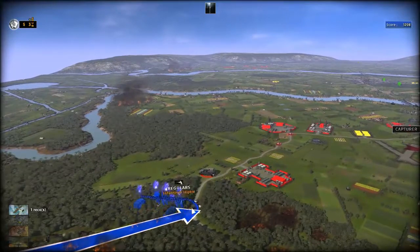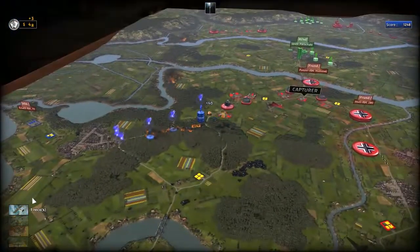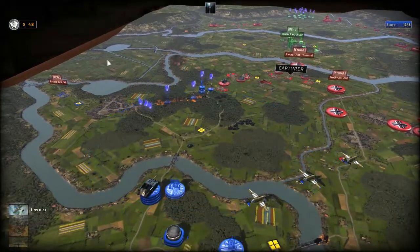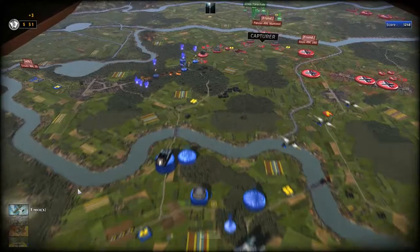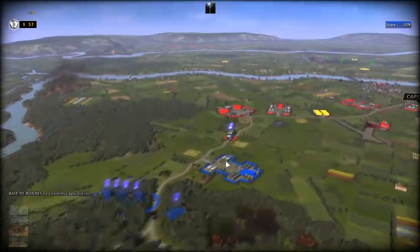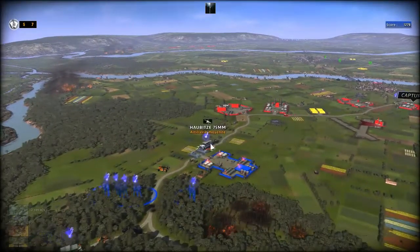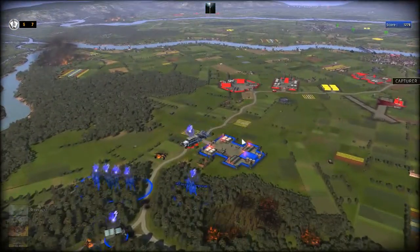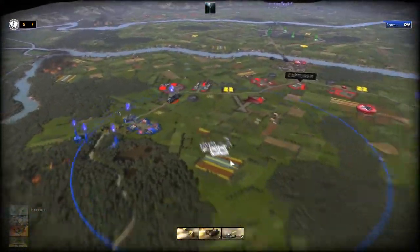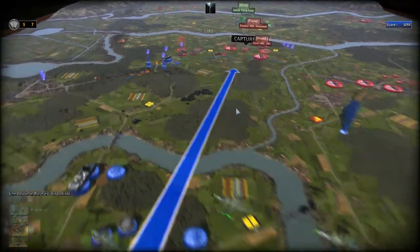Allez. Et hop, toi, on va capturer la base de blindés. Où est la reco ? J'avais mis une reco là, je crois. Je ne sais pas où elle est. En tout cas, il faut que je la renvoie. Base de blindés. Hop, là, direct. Char, direct. Ces unités-là, bon, certes, ils ne sont pas très nombreux. J'ai envoyé une reco aussi ici.